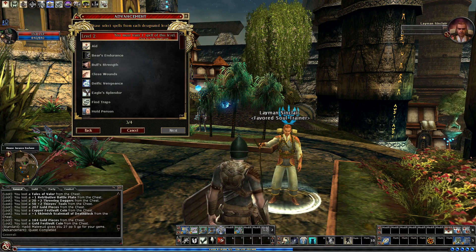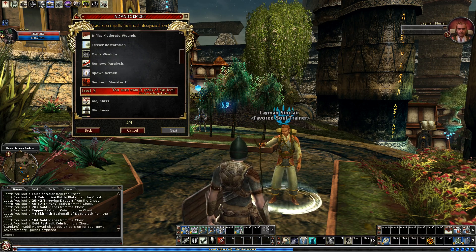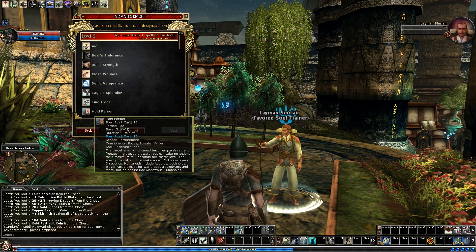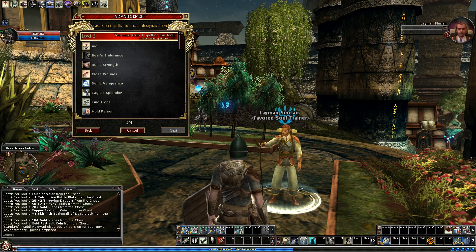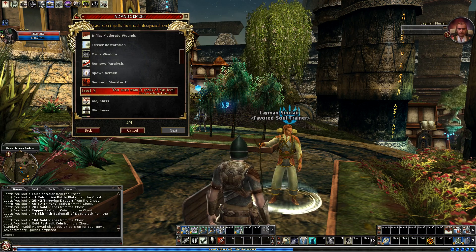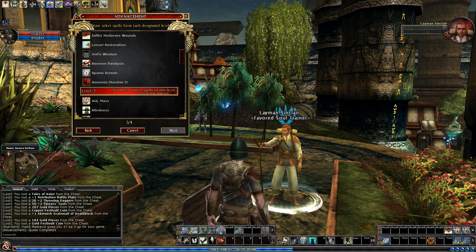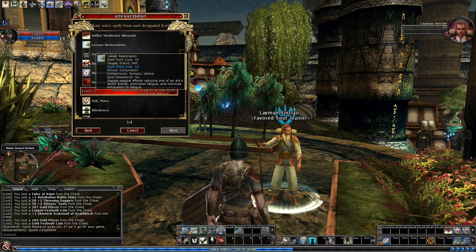At level 2, before doing this video, I swapped out Hold Person, which I hadn't even bothered to have on a hotbar — or maybe I had it on a hotbar but I wasn't using it at all. Command is more useful most of the time. I swapped it in favour of Cure Moderate Wounds, since I'm getting to higher levels now and having a bit more kick in my healing spells is definitely useful.